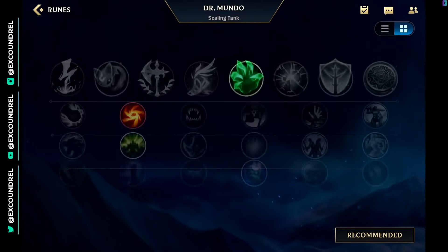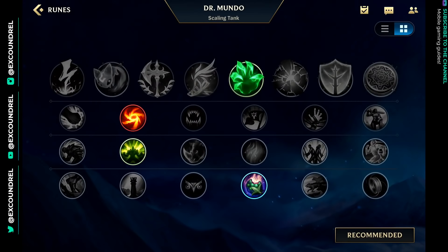In terms of runes, there are several choices that work fine for Mundo. Grasp is great if you're going into a tank versus tank or melee versus melee matchup. If you're going into a ranged matchup or one where you don't expect to win lane, Fleet Footwork will help keep you healthy. Grasp is completely useless if you can't actually basic attack the enemy champion, so the choice is usually between Fleet and Grasp. You could also consider Conqueror — it synergizes very well with Mundo's kit.